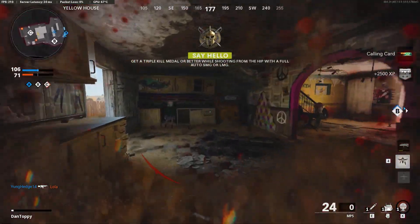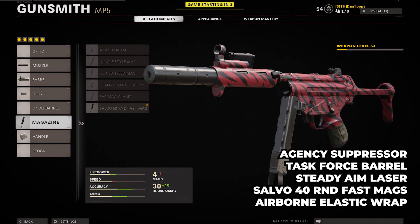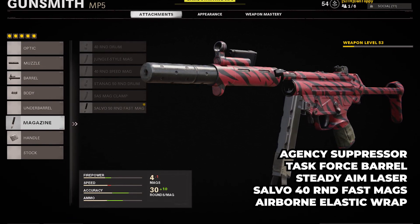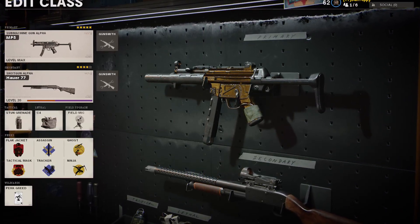Whilst you're doing this, use any attachments that you want. But the best class you want to be aiming to build to make the first challenges easier is: the agency suppressor, the task force barrel, the steady aim laser, the salvo 40 round fast mags, the airborne elastic wrap. And you want to be running this with perk greed on, so you want flak jacket and tack mask, assassin and tracker, and ghost and ninja.